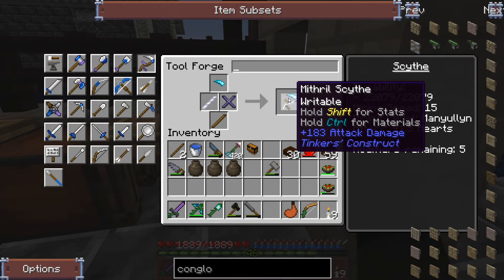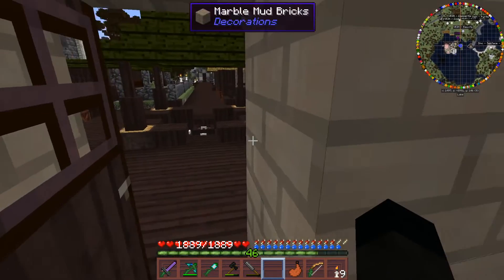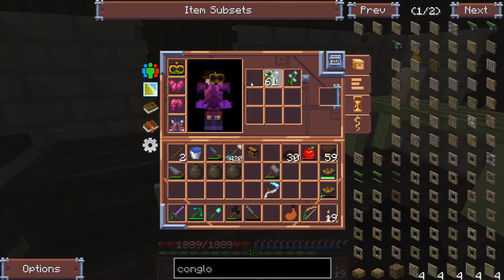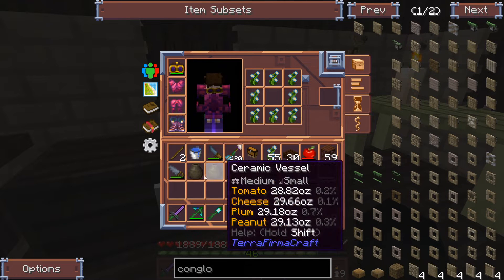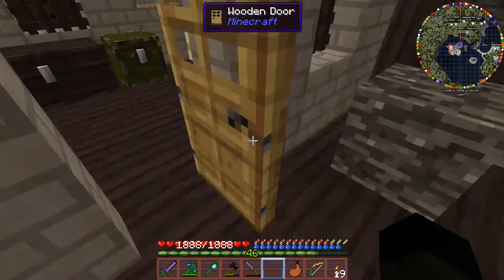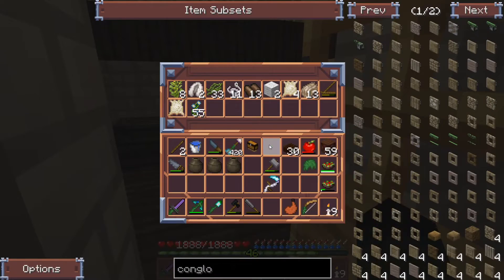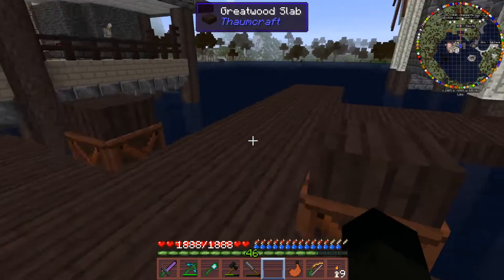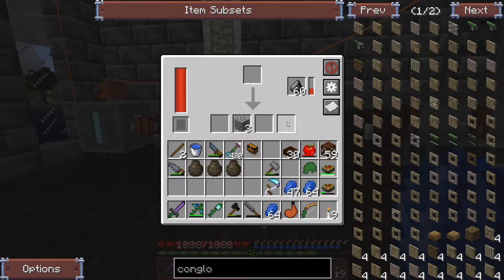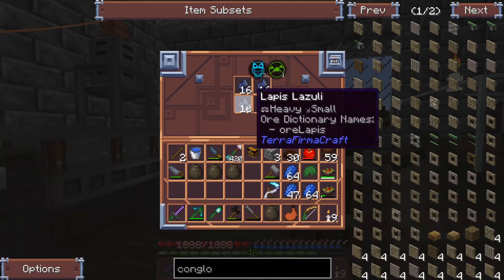The scythe has a massive durability — 22,000 — which is ludicrous but there you go. Then we're going to start with the modifiers. The first modifier we're going to stick on is a ball of moss — can't go wrong with a ball of moss. Then we head over to get the lapis. I'm going to need considerably more lapis than I thought — 450 lapis in total you have to put on this thing.